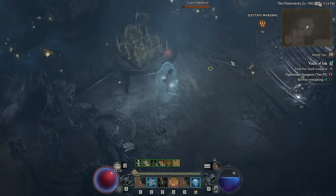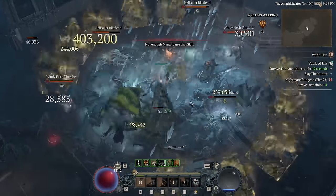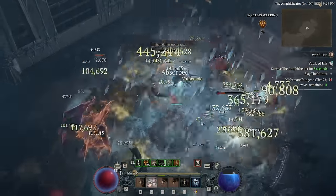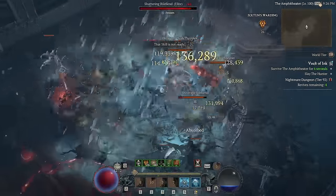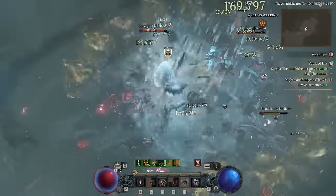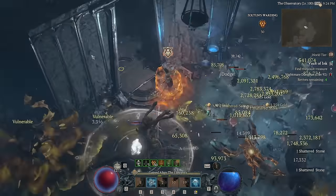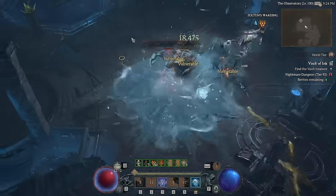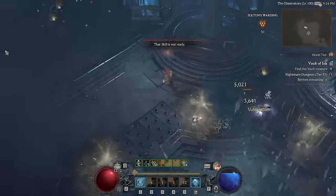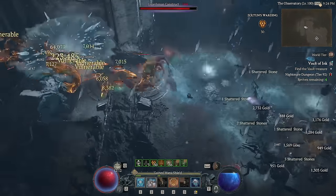One of the best examples is the final vault room with the waves and waves of elites — it just doesn't matter, because the second everything spawns it instantly blows up and gets deleted. You're constantly chilling and freezing everyone so they're not doing damage to you. You have constant barrier and constant massive damage reduction, so you don't have to worry about getting randomly splatted. You can just face-tank bosses, and we never run out of mana while having hyper attack speed, so we can layer blizzards faster than ever before.